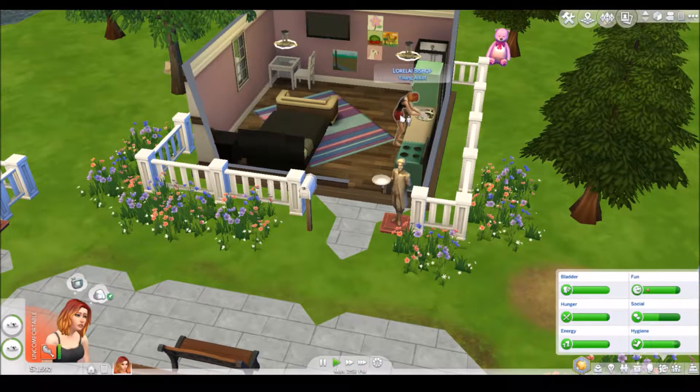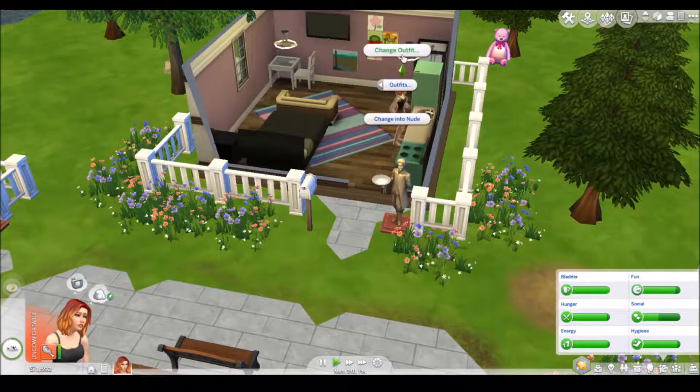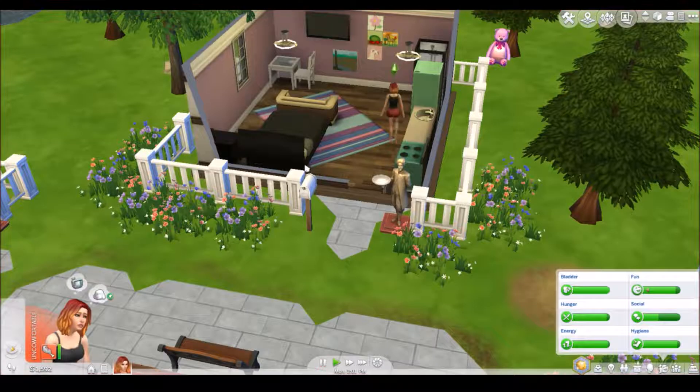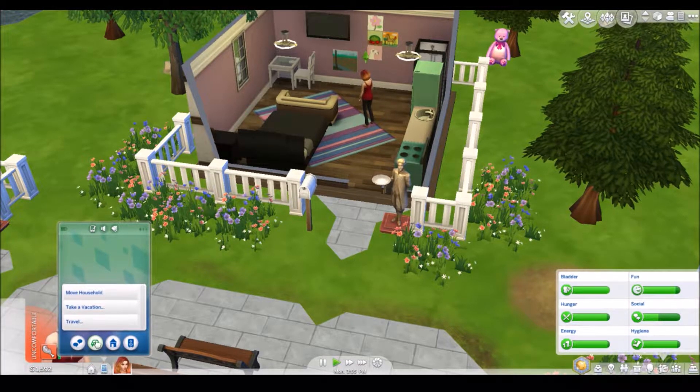Once she's done I'm going to have her go to Oasis Springs to the park so that we can hopefully collect all the things and work more on our museum. Once she's collected everything that spawned at the Oasis Park — uh oh, she's gotten comfortable from bad food. Well come over here and use this, and then wash your hands — it is only sanitary. And then we can change your outfit to your everyday wear and travel.